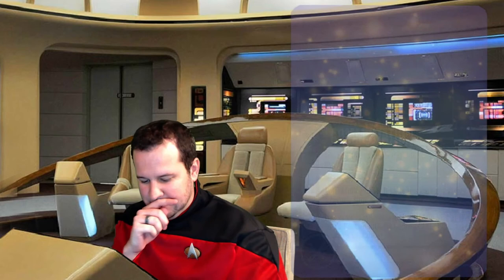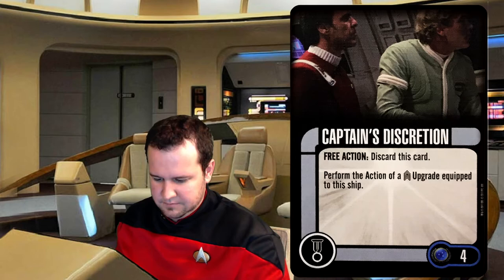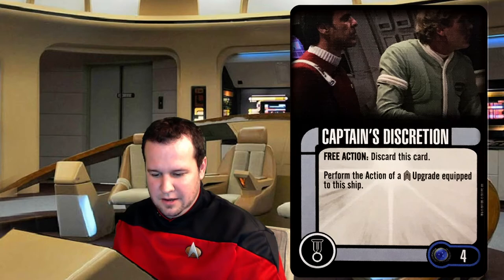Lastly, we've got a talent upgrade — Captain's Discretion. That's the one that ties into the captain, JT Esteban. It's the only talent that could be attached to him. Free action: discard this card and perform the action of a crew upgrade equipped to the ship. That is a really expensive talent just for a discard — just to perform an action. I can't see myself running it, but it's cool.